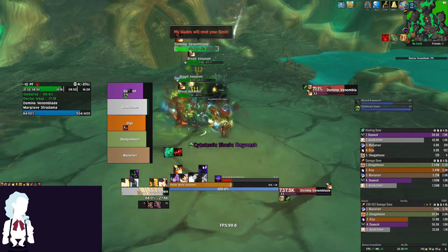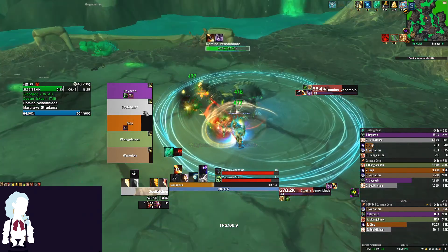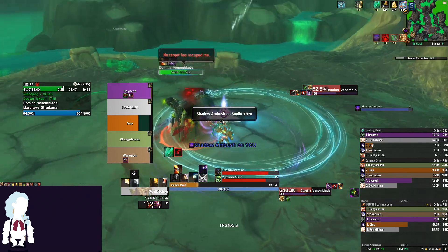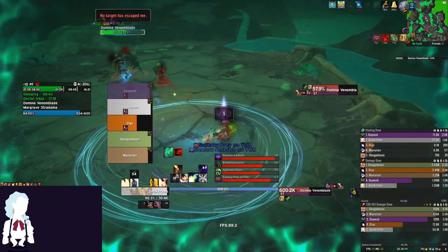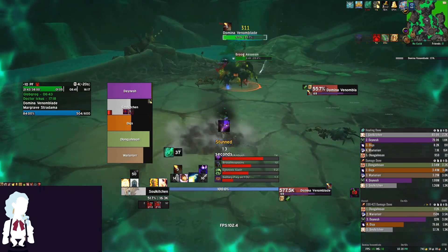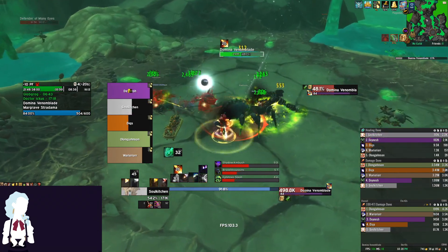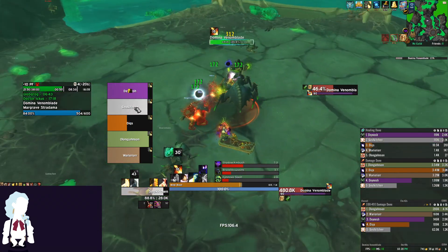The third boss in Plaguefall is Domina Venomblade. Stay stacked with at least one other party member for the duration of this fight. The only time you need to move out by yourself is if you have the Shadow Ambush debuff, which will detonate after a short delay, stunning everyone within the circle around you. To deal with this, you simply move out of the group, survive the burst of damage in the stun, then run back into the group.